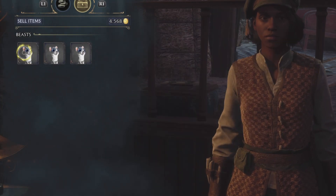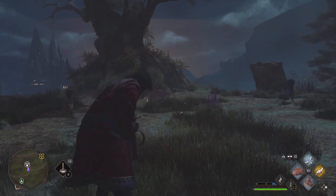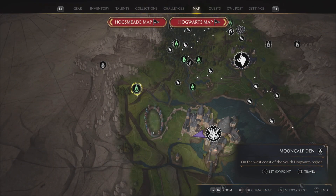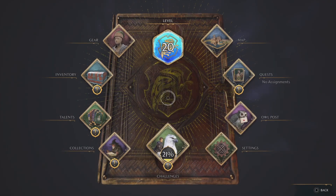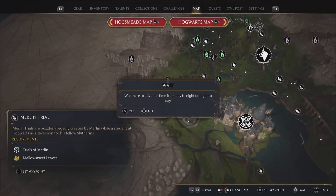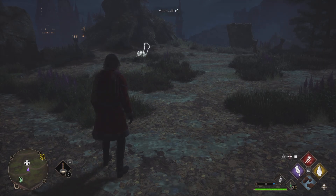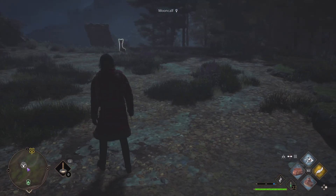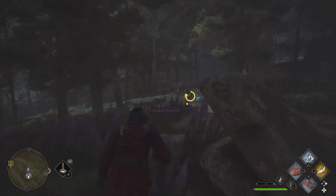Right over here they're gonna have a whole bunch of moon calves and we're gonna be sucking them into our bag and then sell them. They all can sell for 120, and if you get the timing down right you can farm these extremely fast and make thousands in just mere minutes. Now you're gonna have to wait till nighttime in order for them to spawn in. There are a whole bunch of different places where beasts can spawn, but over here is probably the most efficient.